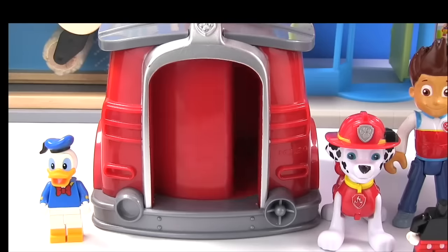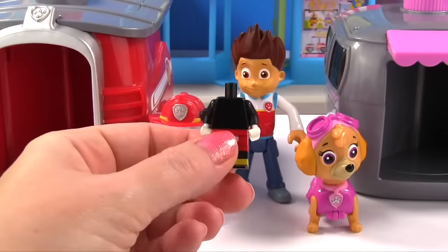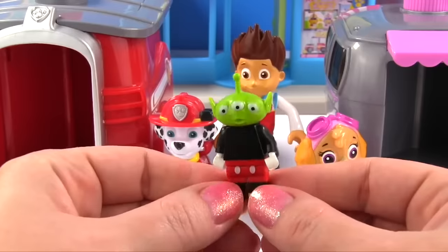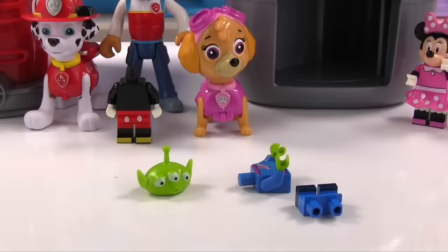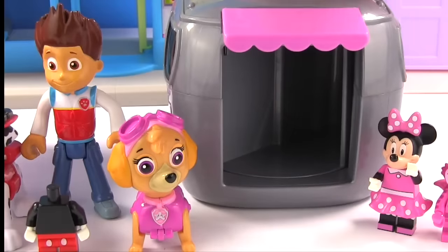Time to check Marshall's pup house! There's some pieces in there — is Mickey's head in there? Here's Mickey's body! And here is his head! No, that's not right! It's Alien's head from Toy Story! Alien has a green head! Let's put Alien together! Now we have Alien put back together again! We're having a really hard time finding Mickey's head!